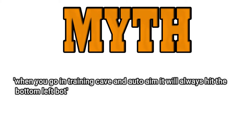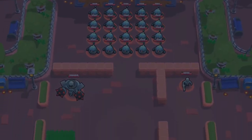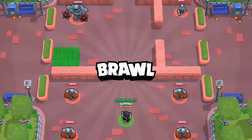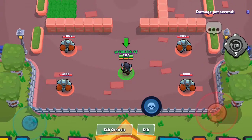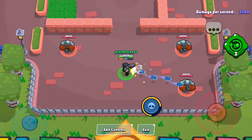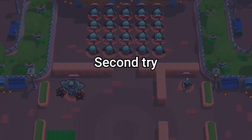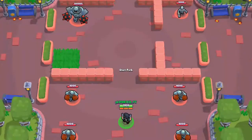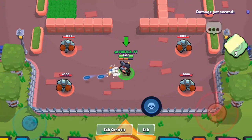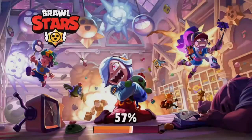Myth: When you go in the training cave and auto-aim, it will always hit the bottom left button. Myth confirmed.